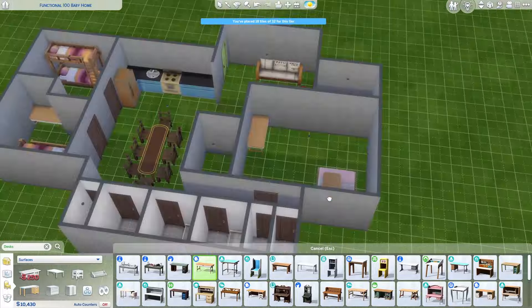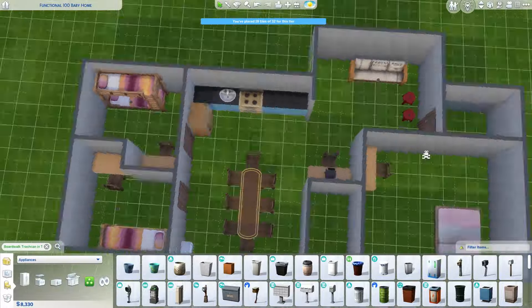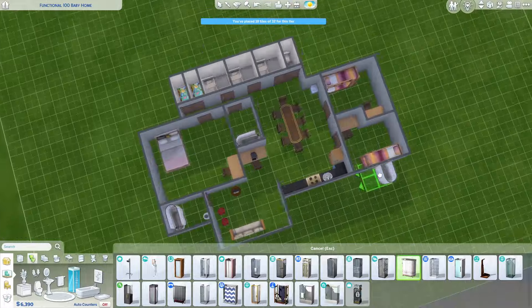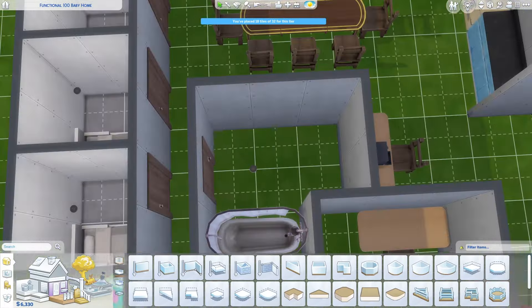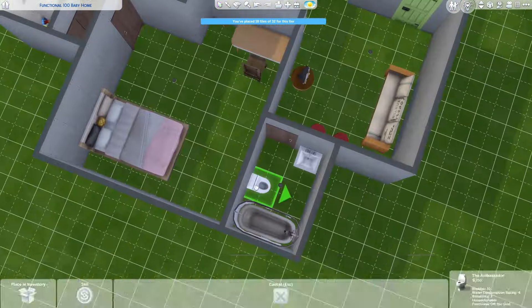I ended up adding another bathroom that juts out from the bedroom to make the shape a little less awkward. That worked out well, because otherwise we were going to have one bathroom for all eight Sims, and that would have been awful. I also added the toddler potties in this bathroom. I had like six in the old house and realized I didn't need that many.